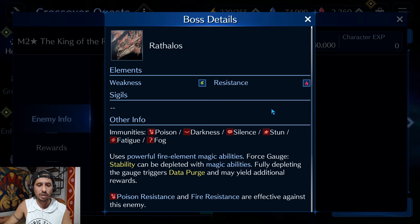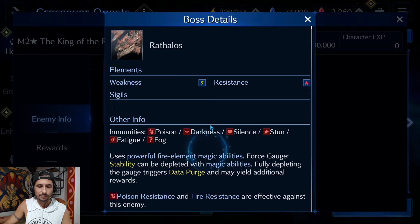He's going to have a force gauge that can be depleted by using magic abilities, which is interesting because most lightning weapons in the game are physical — so it forces you to bring a hybrid team. In my case I'm just going to spec a fully magic team, which makes it a lot easier. By fully depleting the gauge it triggers Data Purge, which essentially staggers him — breaking his physical and magical defense and giving you a good damage window.